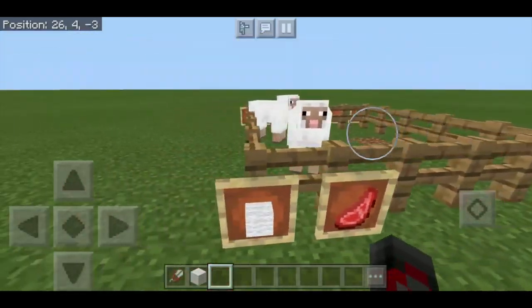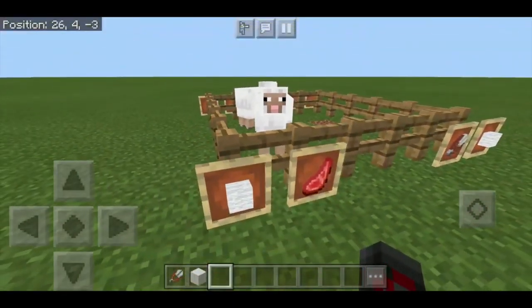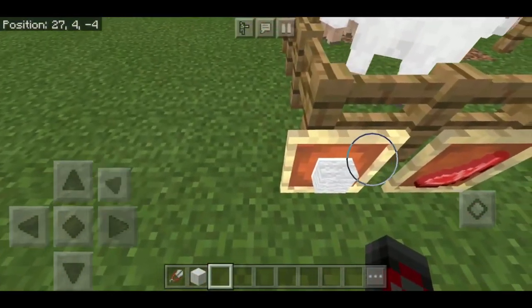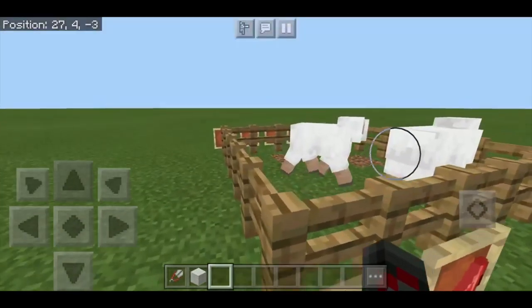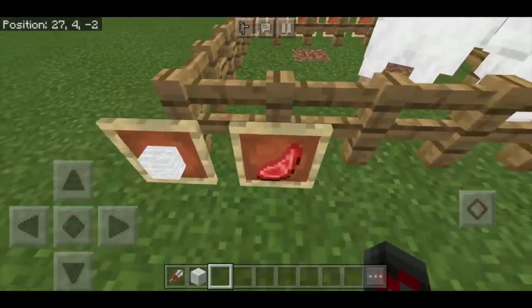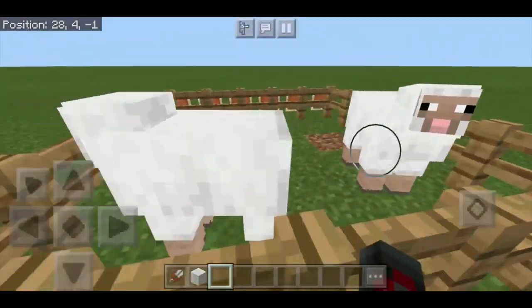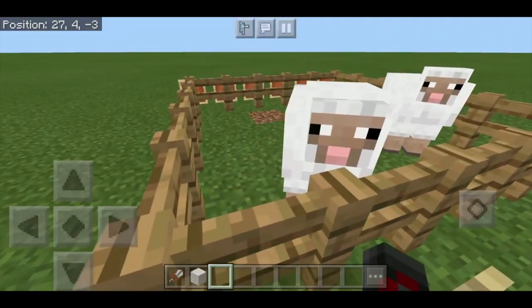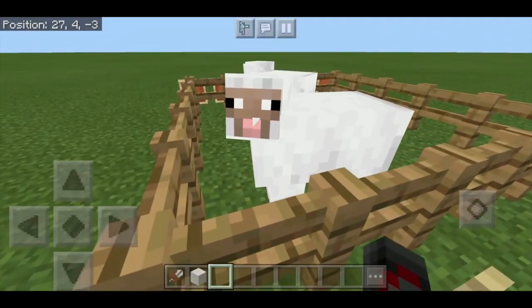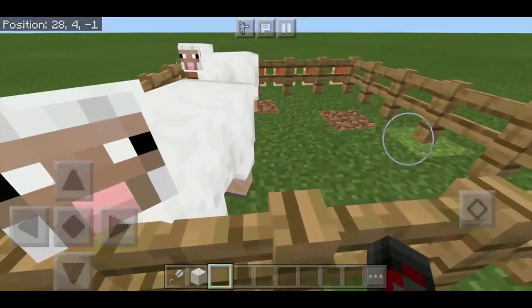When you kill a sheep it drops wool and mutton. It'll drop exactly one wool always, and it'll drop zero to two mutton. So you can kill sheep for wool and/or mutton. It'll always drop one wool — that's an important number to remember, which I'll explain in just a bit.